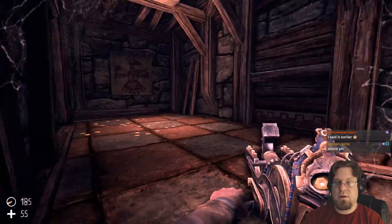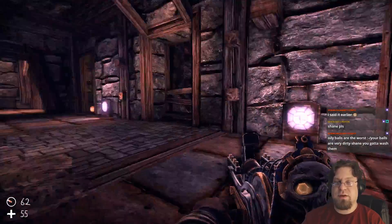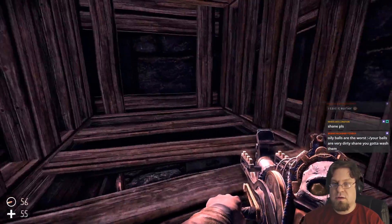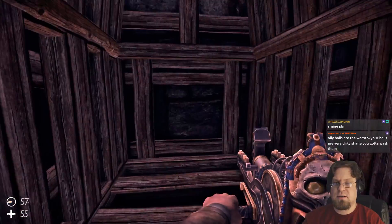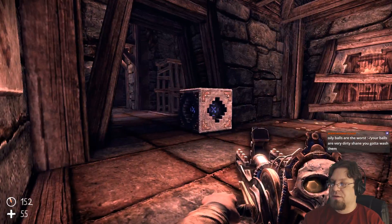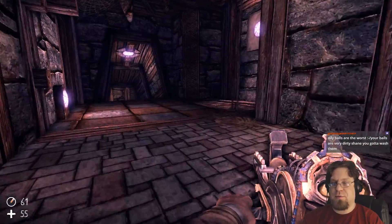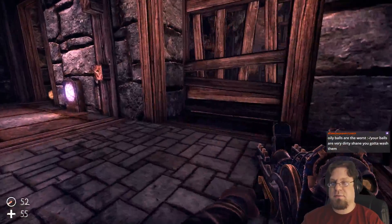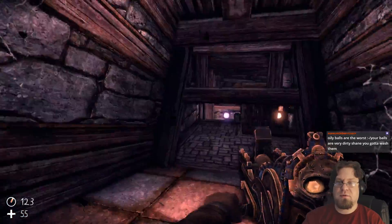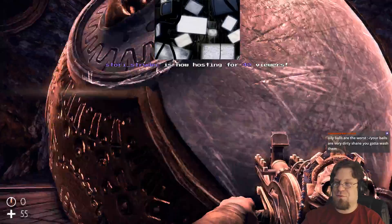There's some sort of elevator right there. There's a cube here — can I knock that into the elevator? There we go, just a bit of counterweight, and it says area complete. Let's head back downstairs and see what we can see down there. Holy crap, Story Strider, thank you for the host and welcome in! How are you doing this evening, Story? We've got a minecart — I just wrecked some stuff. Welcome in, Story's viewers — how are you all doing tonight?